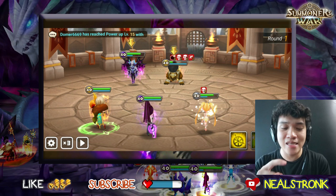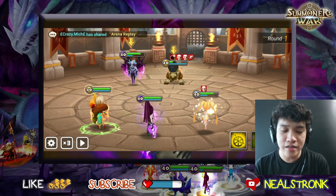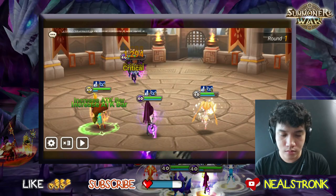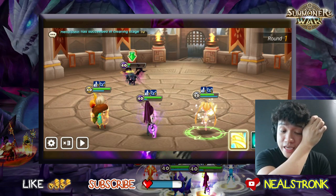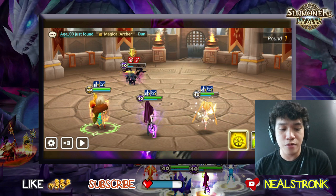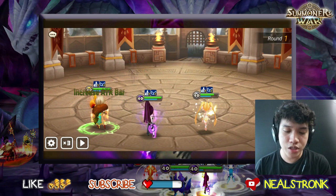We're targeting this one to make sure they can't one-hit Ran, so we can use her in other rounds as well. This will be a guaranteed stun — see how skill 3 works. It's always a guaranteed stun if there's 30% or less attack bar left on an enemy unit.